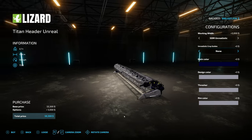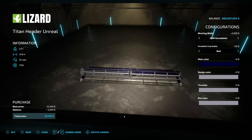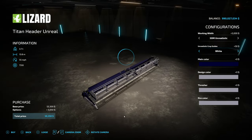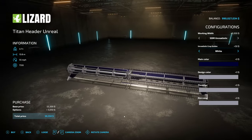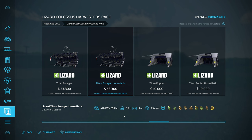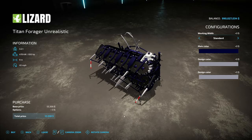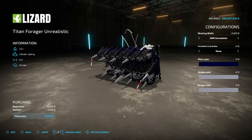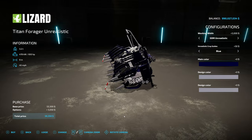If you go with one of these headers, you're also going to need crop guides — that's where the unrealistic crop guides come in. You've got red, green, blue, yellow, white, or none. Having these really helps out, and those were the little arrows shown at the beginning of the video. One other thing added with this update is grass has been added to the Titan Forager Unrealistic, so you can actually harvest grass — you can do it at 50 meters, super fast, which is so cool.